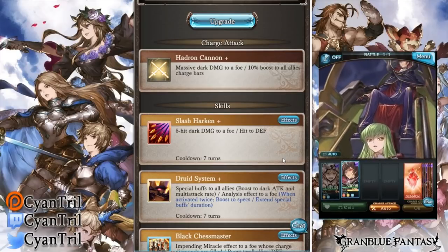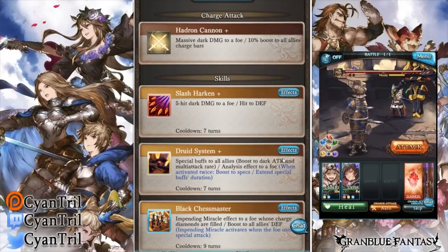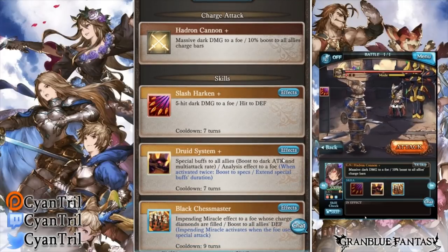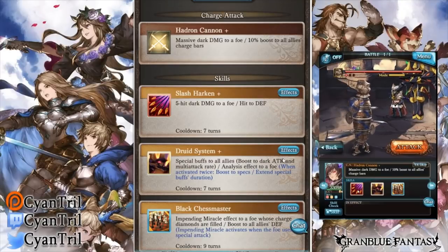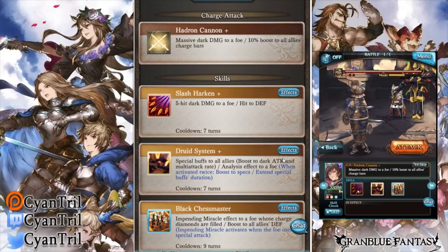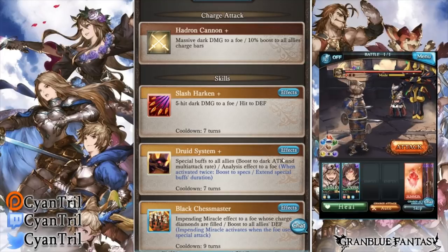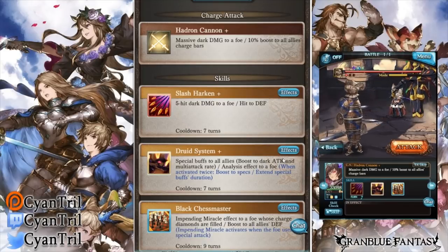Skill 1 is very disappointing. It's a five-hit dark damage to a foe and defense down. Generally defense down is very good, but there are three problems. Problem one: it's on a very long cooldown — seven turns is very long for a defense down. Problem two: it's only 20% defense down, so if you combine it with Mist you don't even cap unfortunately.